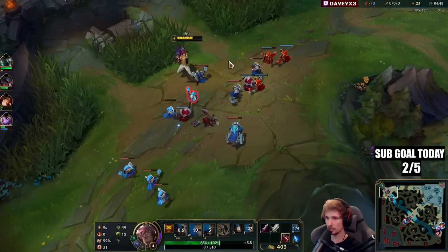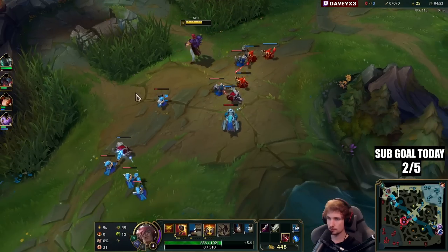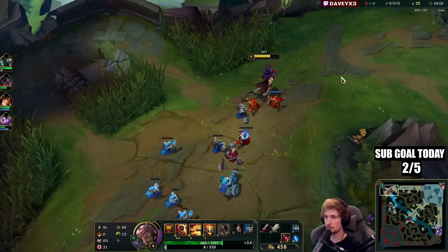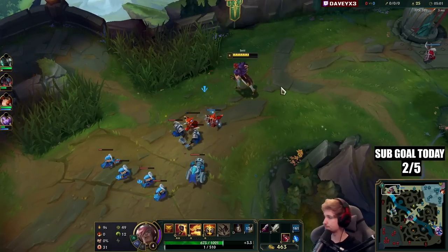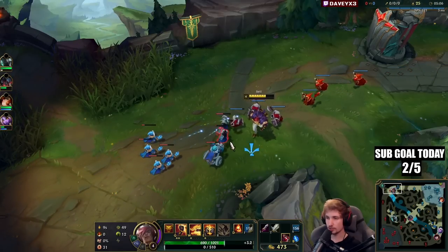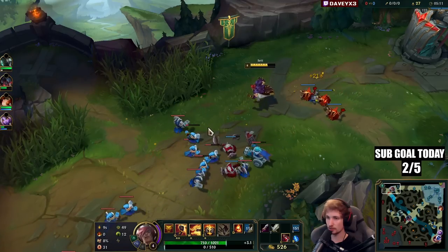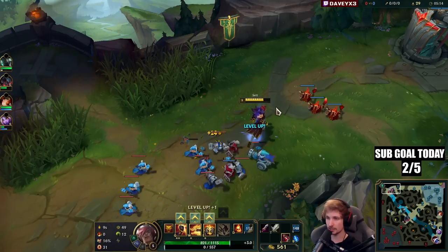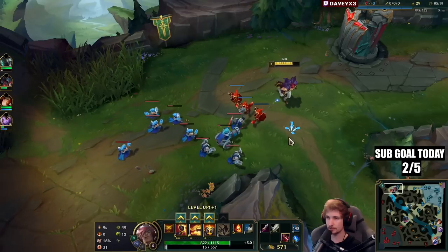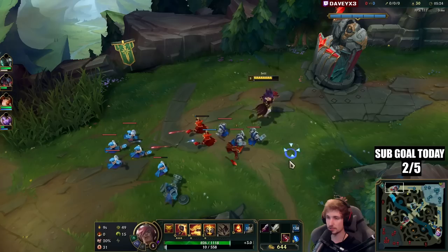Nice — I denied him the cannon, that's awesome. Popping W again because I don't want to take damage from the wave, and now we're just going to let the wave crash under tower. We have a cannon from the enemy targeting my wave so it's going to shove into me — don't have to try hard to freeze at all. So you see, we have no kills on Poppy but we have the wave shoving into me, so Poppy is going to lose a lot of farm. This is the first step to actually getting ahead in the lane.